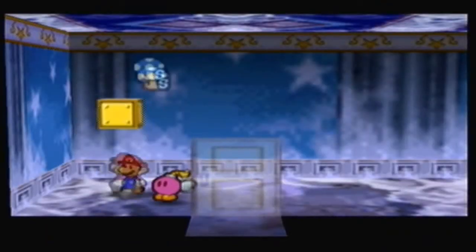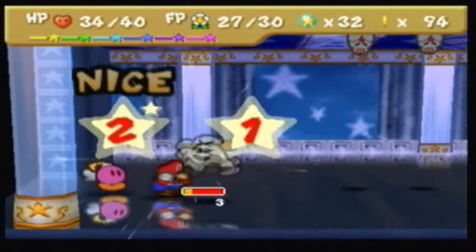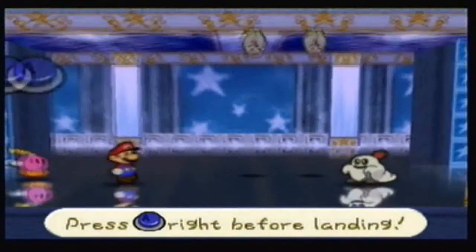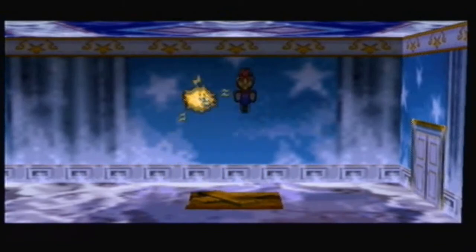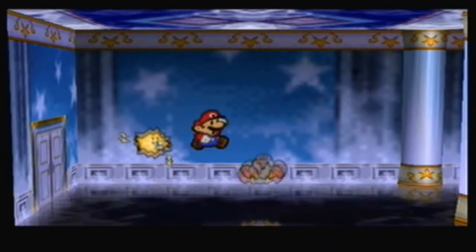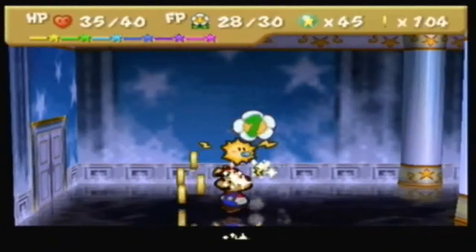There's a super shroom in here. It seems the Duplighosts actually have a normal attack instead of transforming. Remember that red X on one side? It's actually a floor panel on this side, so we can break it and fall down — and that means the other one will be broken too, which is very nice. They went down practically without a fight because Zap Tap makes them ridiculously easy.